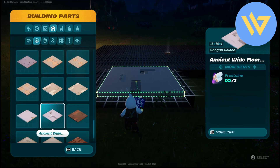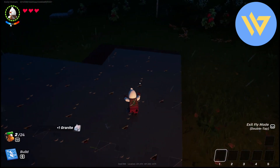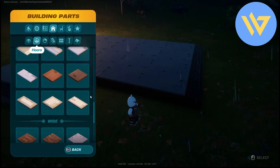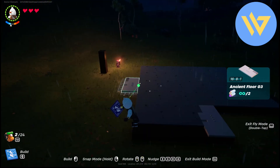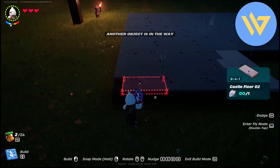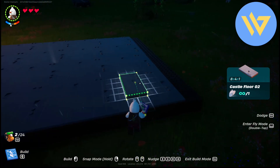After you have your foundation, place the floor over here — just simply take normal floors. If you have some remaining parts with gaps, get the smaller parts and place them right over here. Then place small ones in the remaining spots to complete the floor area.